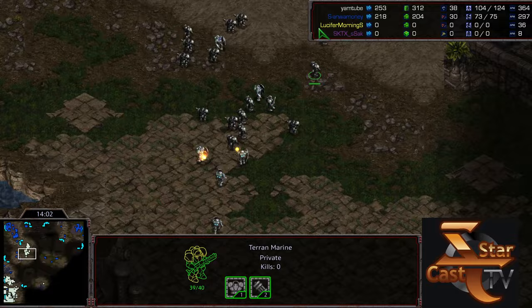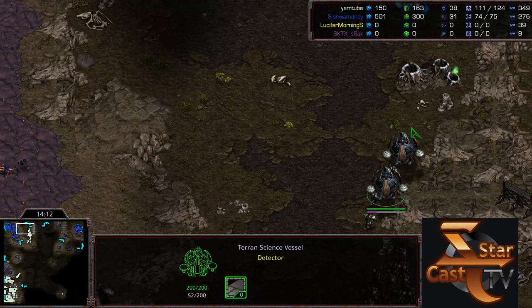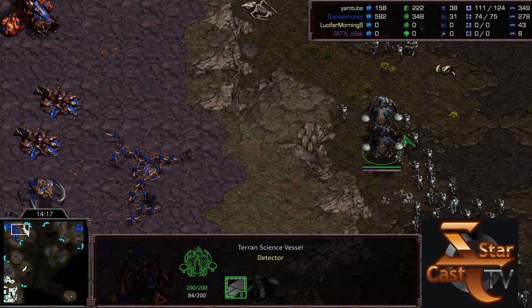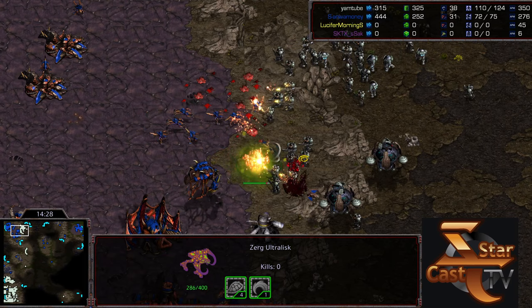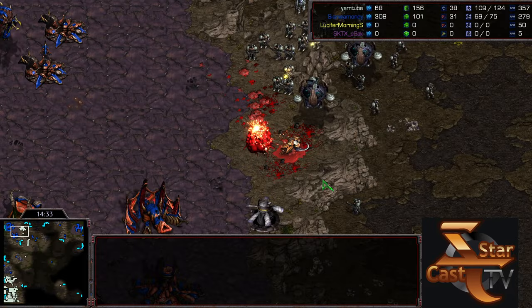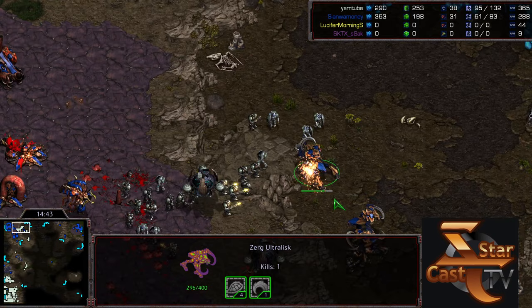Some ultralisks actually come out in the field — plus-four carapace on them. I honestly don't know if that's going to be enough without dark swarm. This is a style I've never seen — skipping the defiler mound entirely. Mutalisks start pressing up but not at the best angle. Irradiates not quite ready. Another mutalisk gets picked off. Marines are hitting very hard with plus-two weapons. The ultras with level-four carapace could be pretty strong, but getting irradiated early would still be a problem.